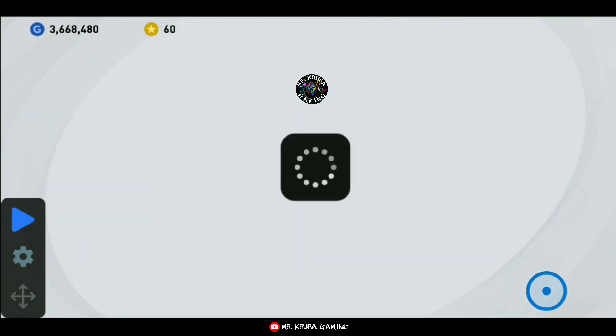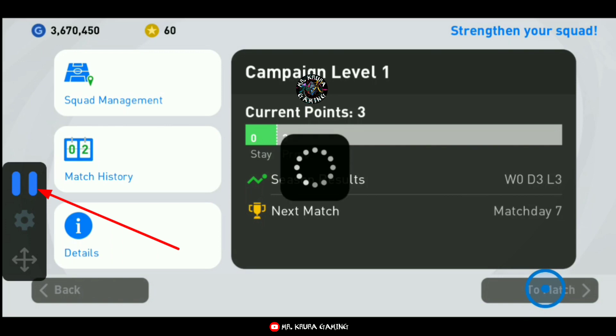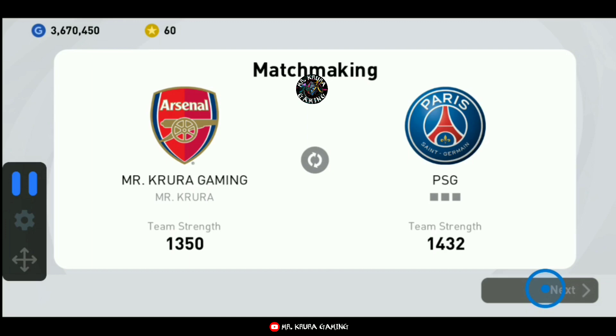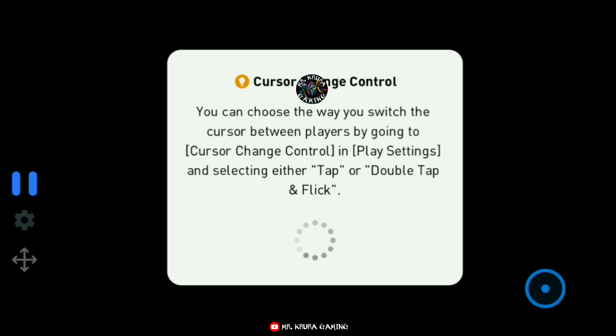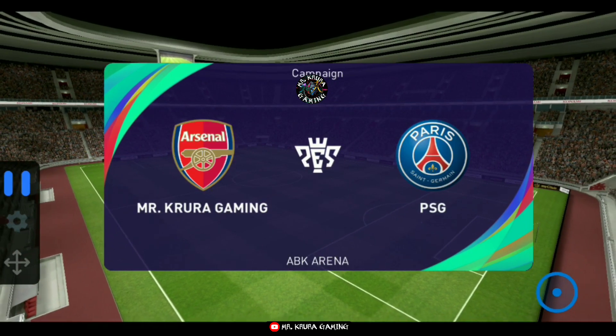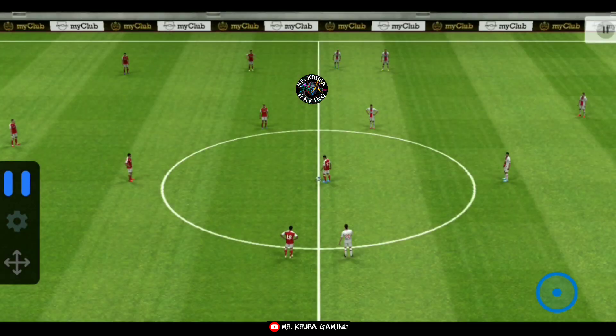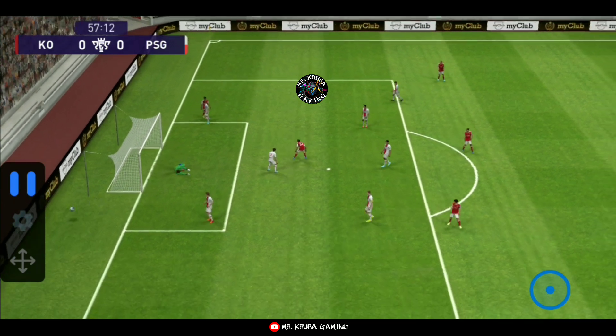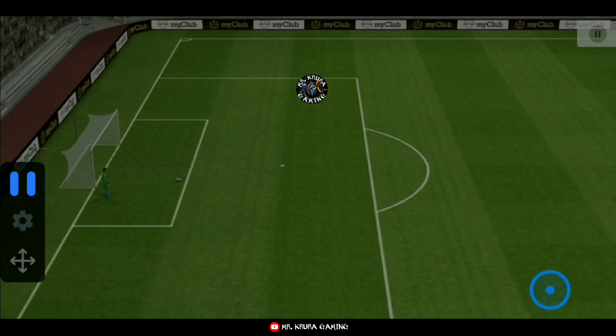Then go to the game and play the campaign match. You should play the campaign scene match only. Place here and see - the game has started and the opponent's team strength is the same as yours. Then automatically, I am not touching anywhere - it is automatically going to the next and next.